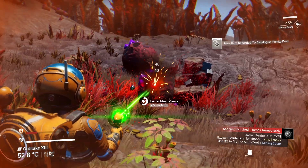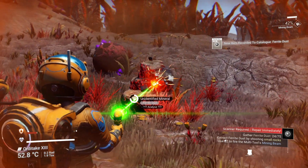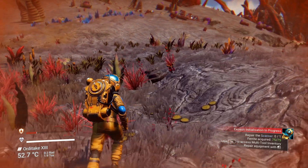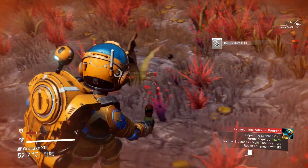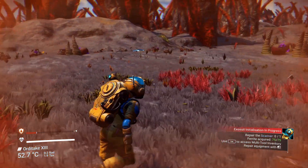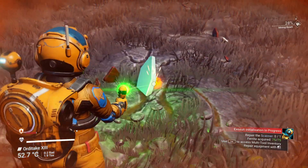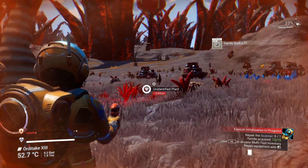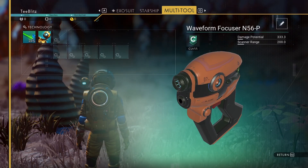We're gathering some kind of material — ferrite dust. I don't know if that's useful or not. Alright, 'gather ferrite dust for repairs, repair scanner damage, continue.' Do we need more? There's some lag. We got ferrite dust — hit tab for multi-tool. We don't know what that thing is, but we can't break it. Okay, hit tab — repair, repair. Now we can scan.